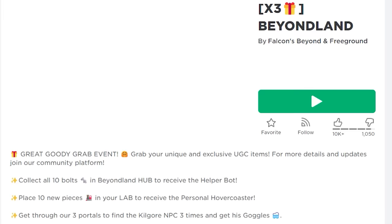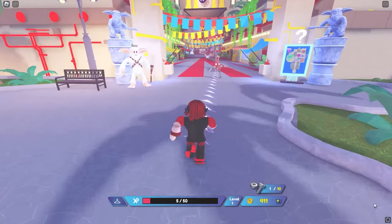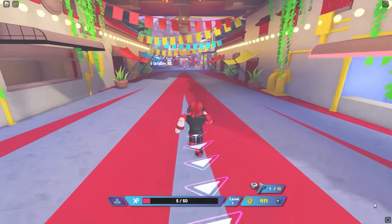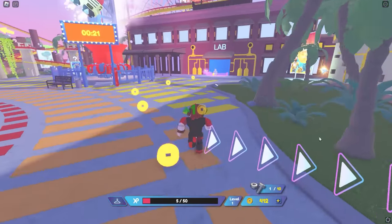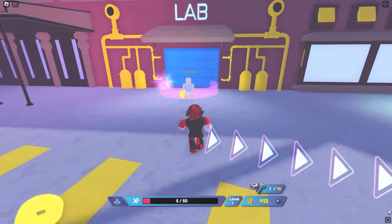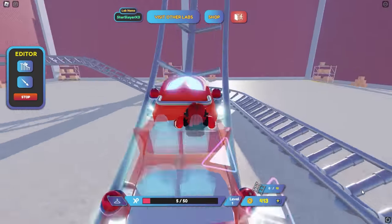Next, search this game. We have joined this game before, but this time we will get an easier free item. Once you load in, go where I go here. We are looking for the place called The Lab. It is to the right side here, it's hard to miss. Once you enter, ride the roller coaster once, just for fun.